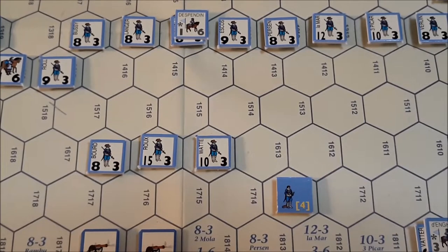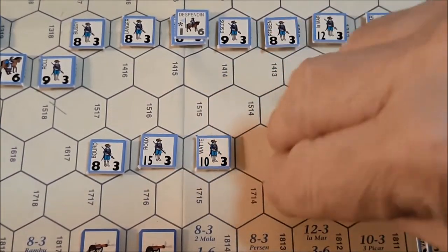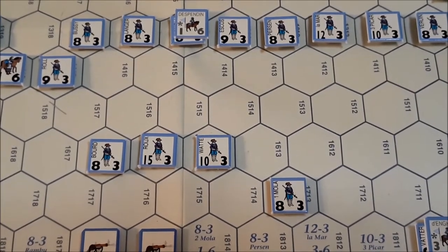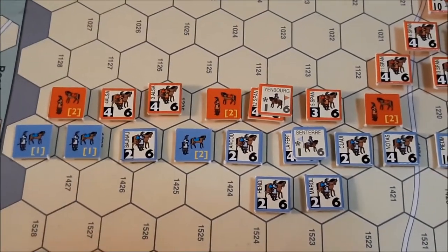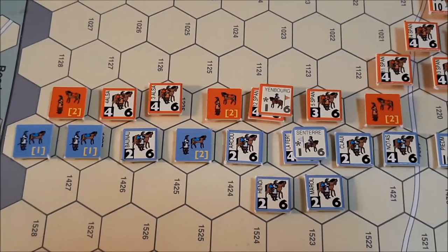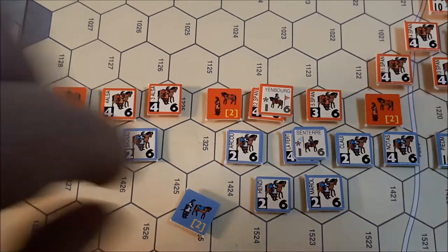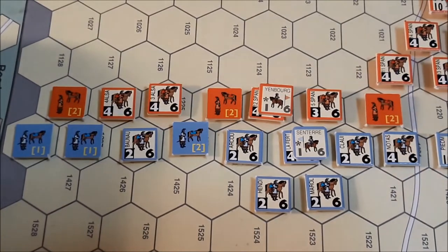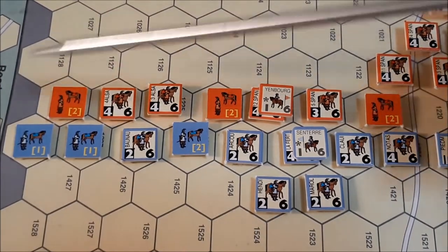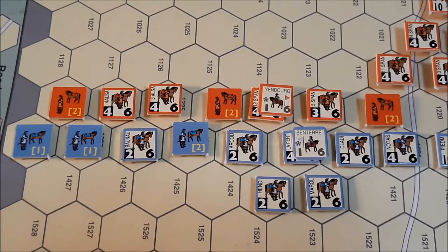This disrupted French unit will attempt to undisrupt, and it rolls a six — so far, so good for the French player. He needs that unit back desperately. Let's come down here and see what we have for disruption removal attempts for the French player. This unit is in a zone of control of that unit, so it is not eligible. This unit is in the zone of control of the Spanish cavalry. That leaves this unit, which is not in the zone of control of any unit — so it needs a five or six. Unit rolls a two, so no effect.